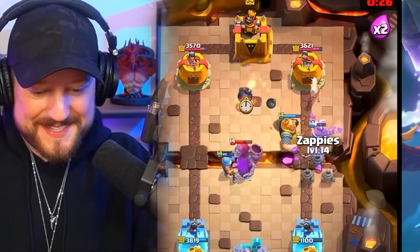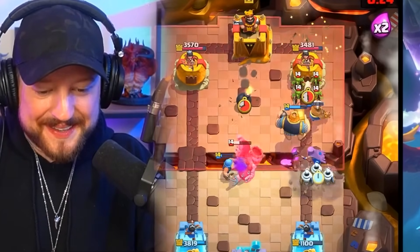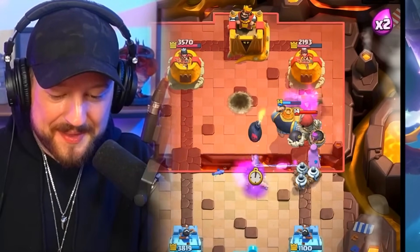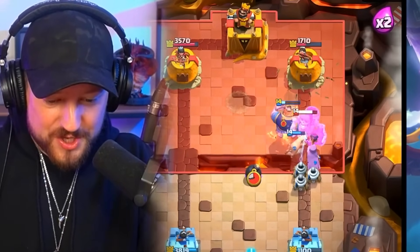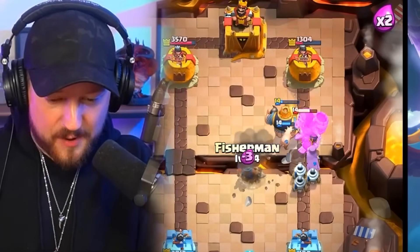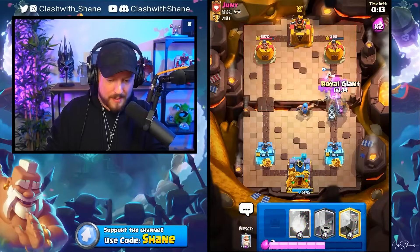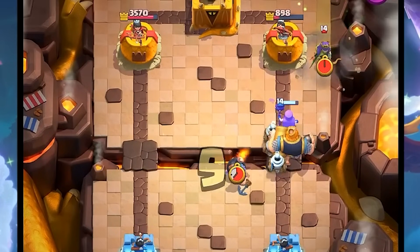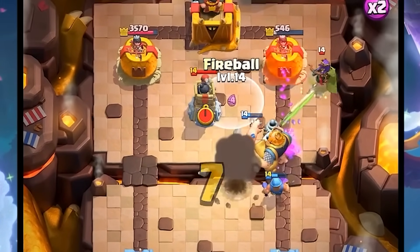The Archer Queen destroyed herself with the Monk ability. The RG is going in, the Monk's still alive. The Archer Queen destroyed herself with the Monk ability and now we have the RG going in, decimating that tower. If we can pull the giant out of the way from the right lane, we can stick one more RG in here. We pull the giant out of the way, clearing the way for the Royal Giant.